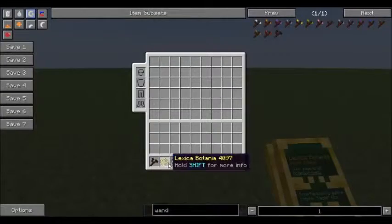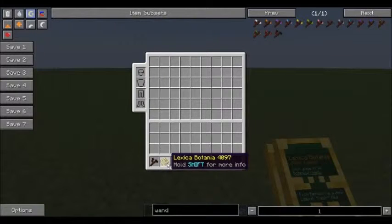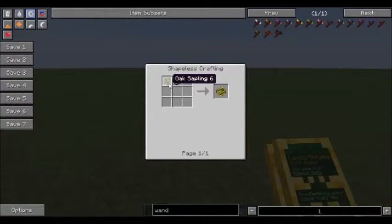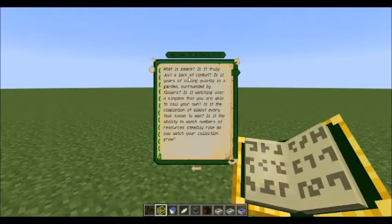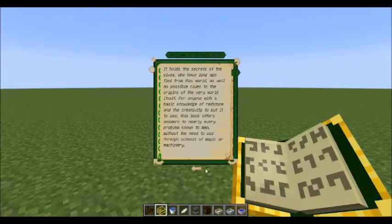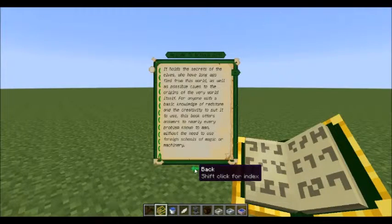First things first, how do you make a Lexica Botania? A book with any sapling gets you the Lexica Botania. You open it, you get the Welcome to Botania — pretty cool to read, really everything in here is really cool to read. If you haven't read it, I recommend going through it.